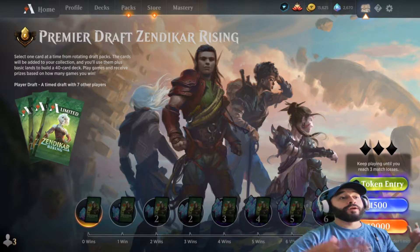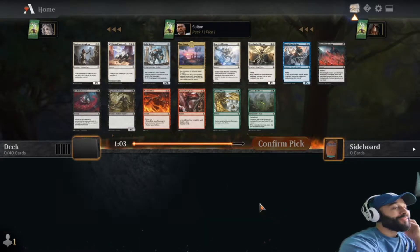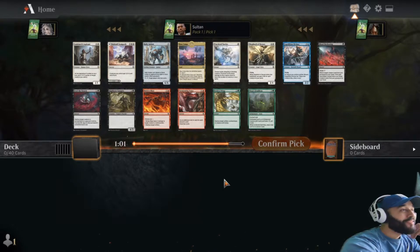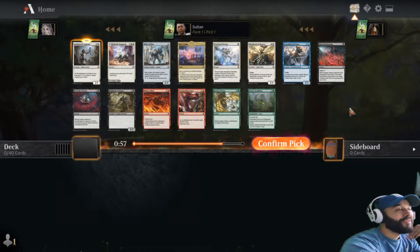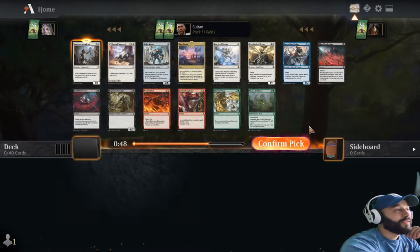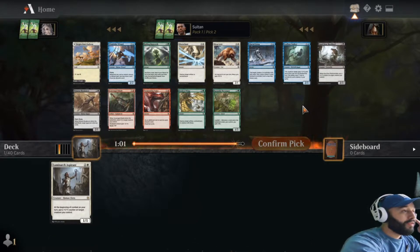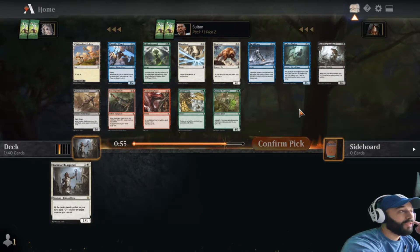Without further ado, let's get into some drafting. Pack one pick one - we have Aspris, probably the best one, solid two-drop, gotta be killed early or you pump your own team. Golem solid in black. Blue-black rogue space camps probably unplayable. Stampede, defined double-face card. Feed the Swarm and Heroes stick out as the best commons in the pack. Let's pick up Aspris. Pathway land on color could be good, nothing else really in white or black sticking out.